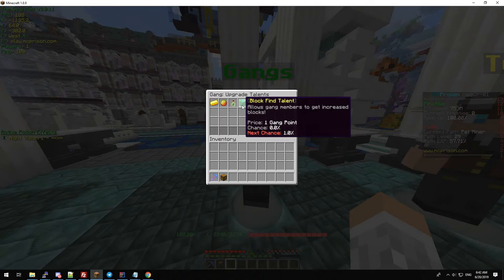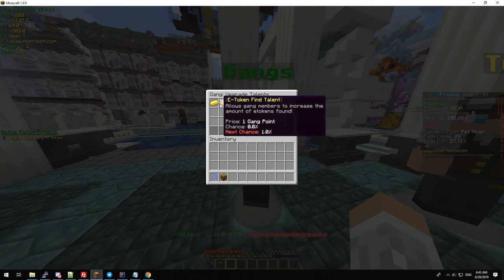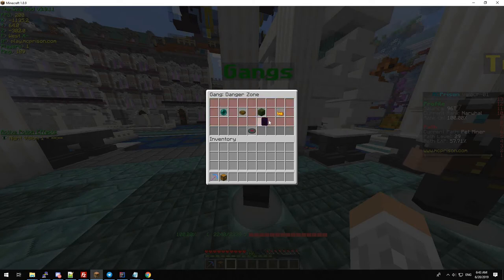Then we have block find, which is basically another fortune. We have experience increase, which will help you with path levels — you'll be able to level your path level faster. Then you can find more e-tokens or sell for more. Let's just jump out of the upgrades menu.